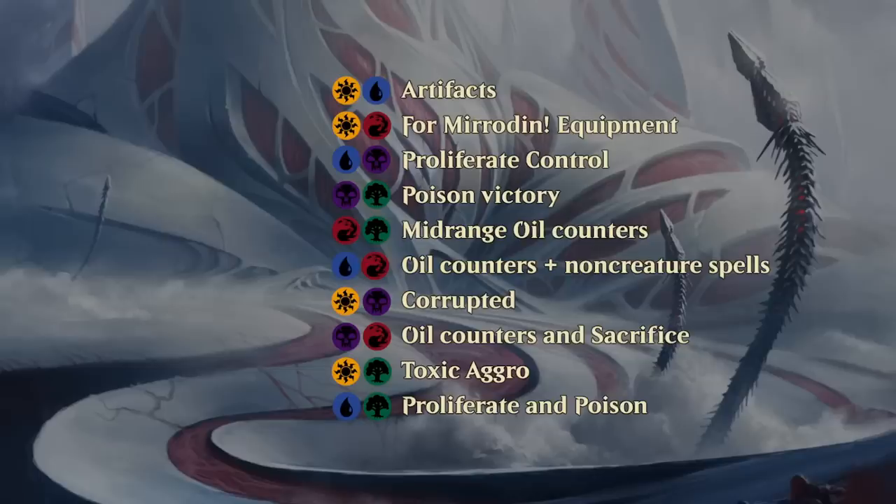Red-green features a lot of cards with the oil counter mechanic, with various abilities ranging from dealing one damage to destroying artifacts or enchantments. Red-green has extra synergies with oil counters. Blue-red, as always, cares about non-creature spells, also has quite a few oil counters since it overlaps with red-green, and has lots of cards that benefit from casting non-creature spells, often in the form of receiving oil counters which you can use for other effects.